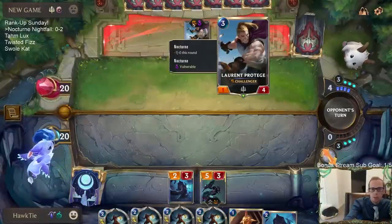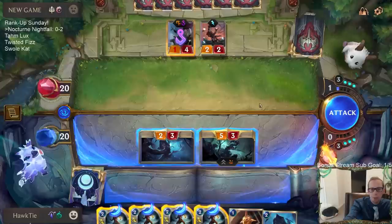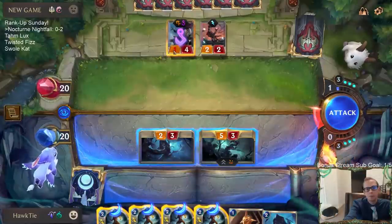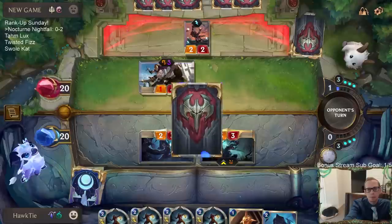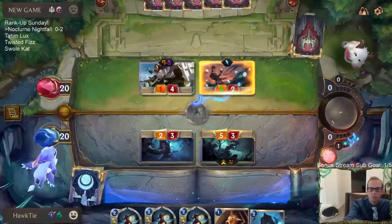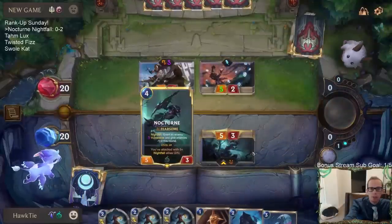Maybe I should be taking the Protege instead of the Shade Stalker from my Ephemeral copy. I guess their plan is Riposte, and so I shut off Riposte with Unspeakable Horror. I wanted them to Riposte the River Shaper instead of the Protege, so that we do kill the River Shaper.